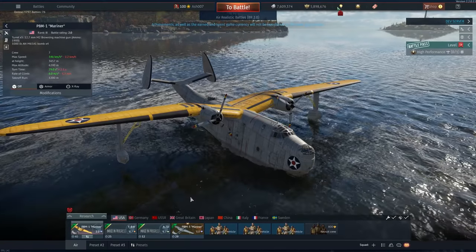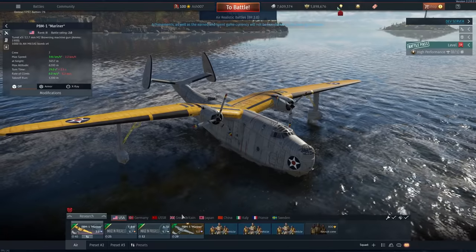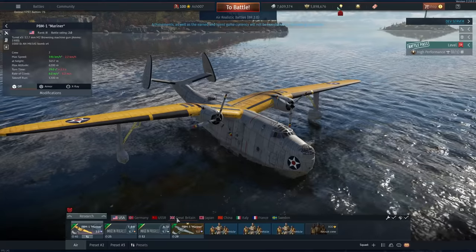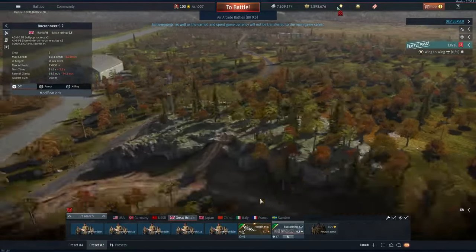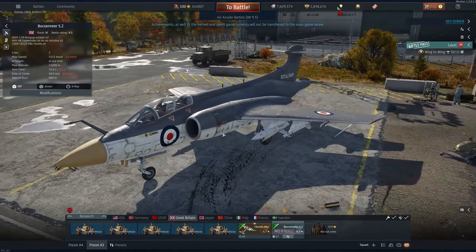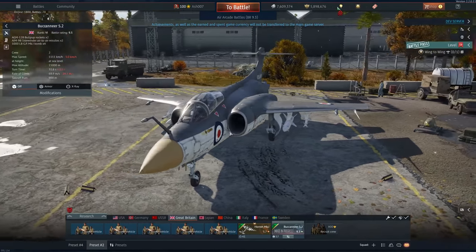Now we'll jump over to Britain to see what they have. The majority of the other aircraft are F-84s, and we'll get into those in a second. Britain has the Buccaneer S2 — it's Rank 6, but at 9.3. It sits directly in front of its own line.